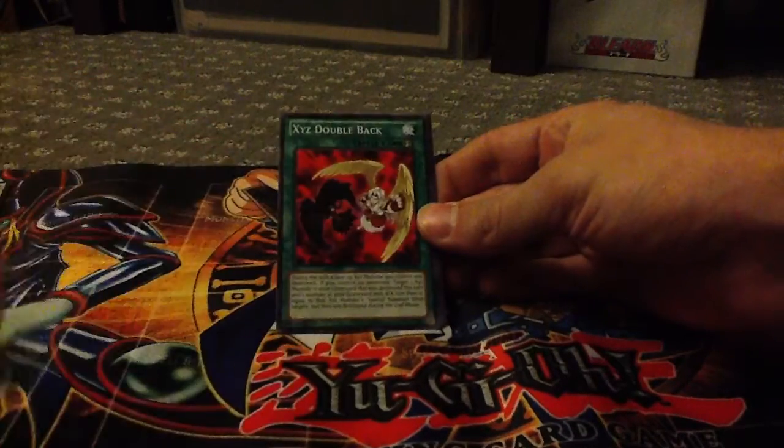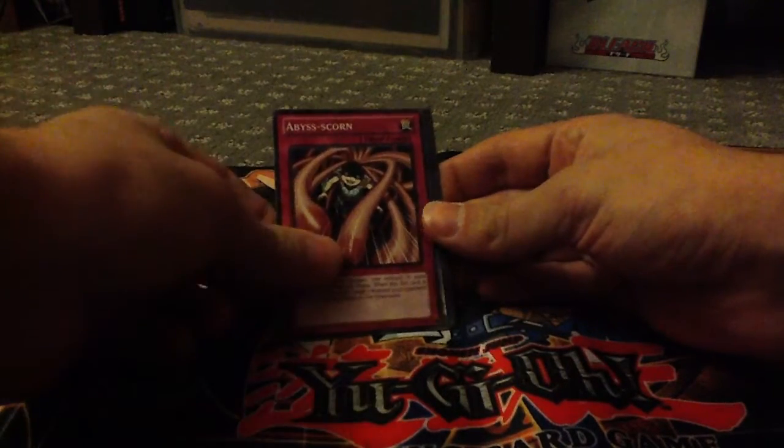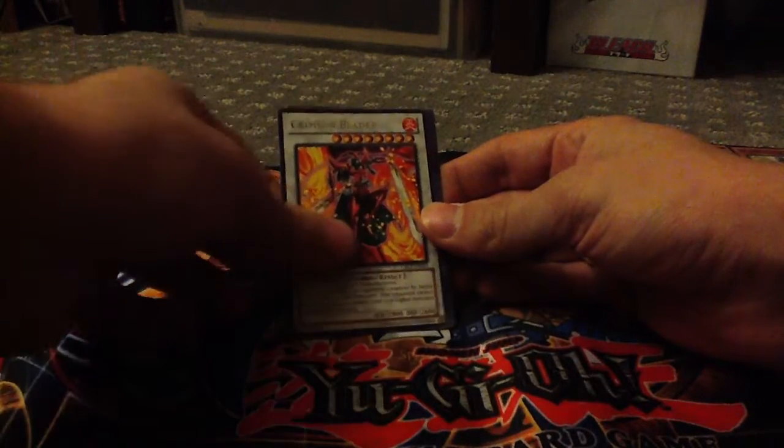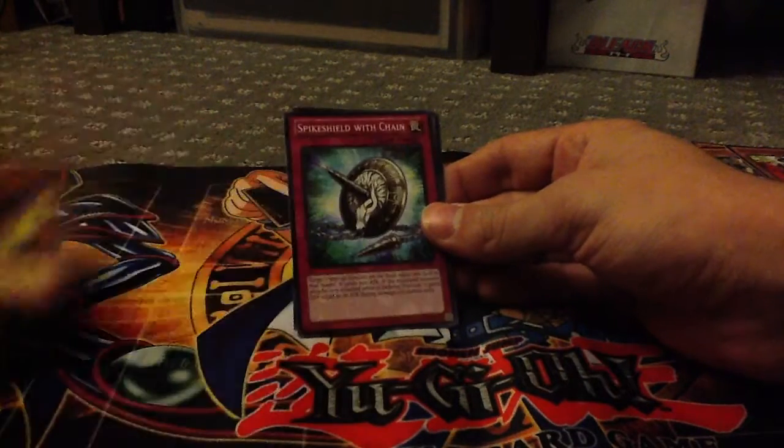Spearshark, XYZ Doubleback — my third one now — Garbage Ogre, Abyss Scorn, another Crimson Blader, a Star Drawing, Heroic Beast Basilisk, Spikeshield with Chain, and Bacon Saber again.